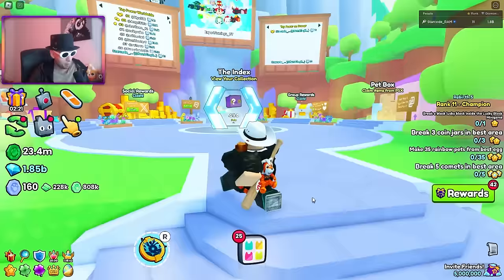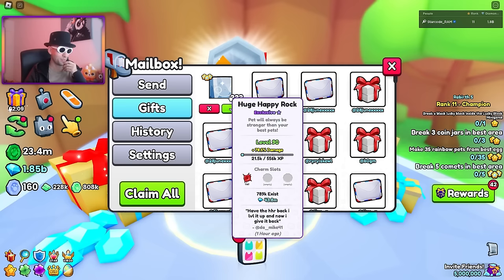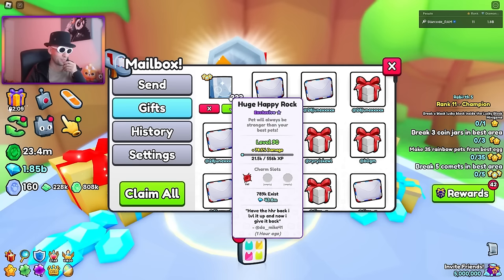Inflation is going crazy in this game. We've got more mails — not today though. We got a huge happy rock, that's another video. Also we got more leaks — you've seen them already. The new map update is in less than five days. For April Fools they changed the game name to Happy Pet Game — that's a pretty good April Fools prank actually, since we were all hoping Pet Simulator 99 would be named Happy Pet Game. We need the update though. That's about it!